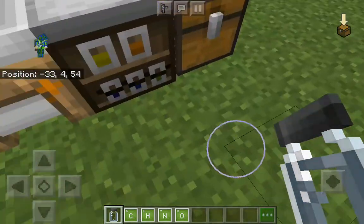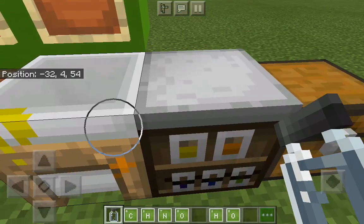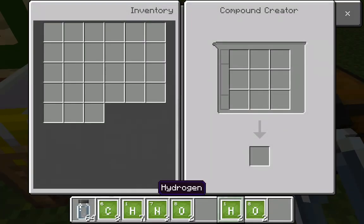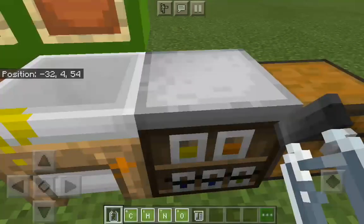Next you need hydrogen peroxide. You'll need two hydrogen and two oxygen — put them in the compound crater the same way and you get hydrogen peroxide.